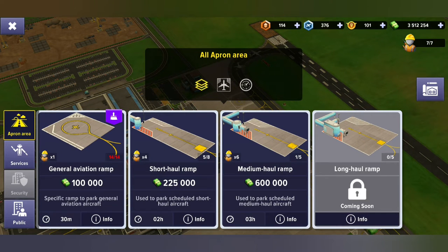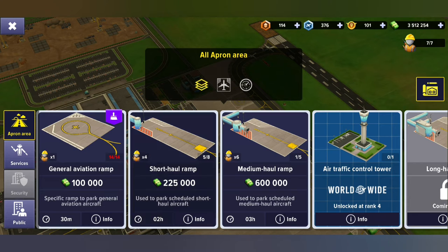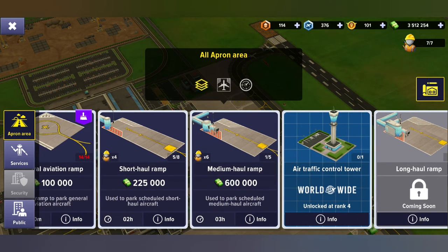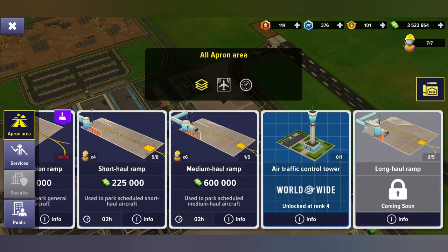You're gonna probably find something like this in the outside buildings menu. Now this is not dependent necessarily on the level that you are, but on the rank — because if you see here, the air traffic control tower is a worldwide contract. So we have to do something with worldwide, and that has to be unlocked at rank four.